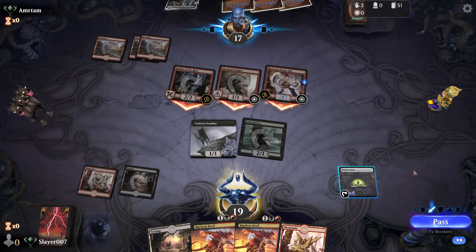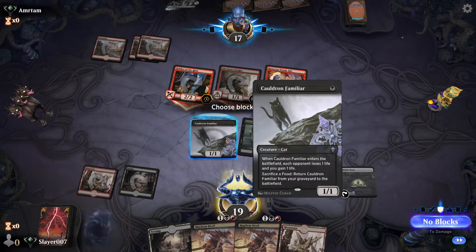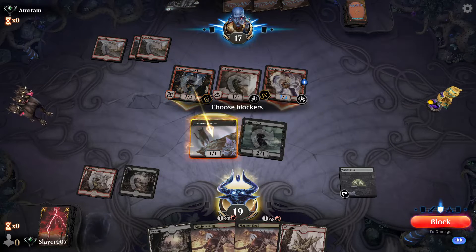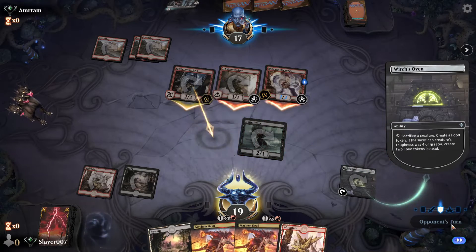They get Priest of the Forgotten Gods. We get to block one of these two 2/2s. We sack our Cauldron Familiar.